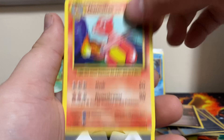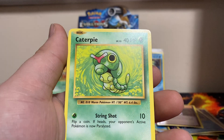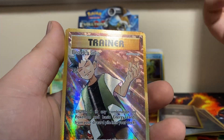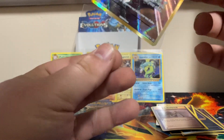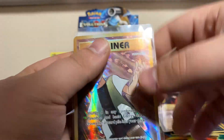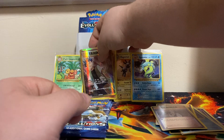We got Charmeleon, Double Colorless Energy, Devolution Spray, Charmander, Diglett, Drowzee, Caterpie, Doduo, Professor Oak's Hint, and our rare is Brock's Grit full art - there we go! Looks like we had more hits left than I thought. This is also a card I needed.